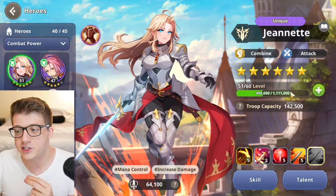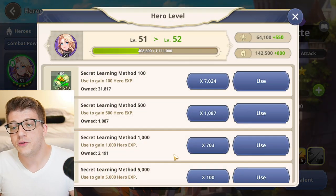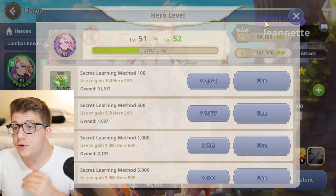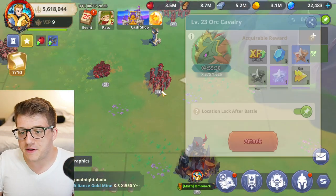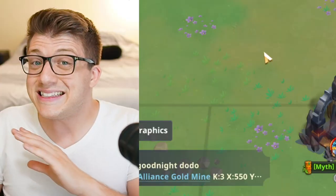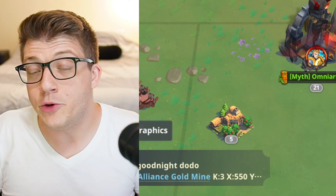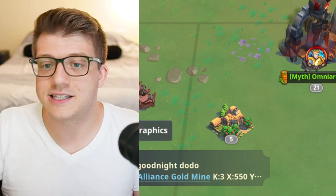To gain experience, tap the green plus symbol next to your hero level. You'll see you can gain experience either from using secret learning methods or from defeating monsters out in the world. There are a ton of different ways to complete both of these tasks, and that's exactly what this video covers.